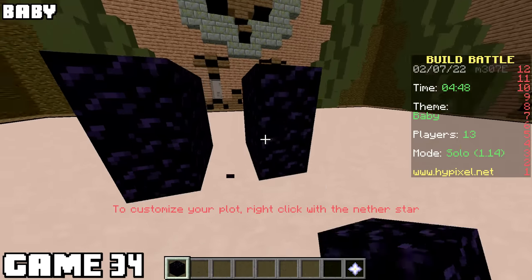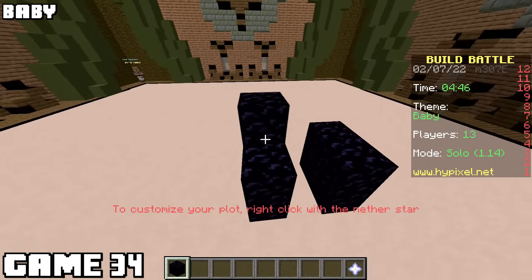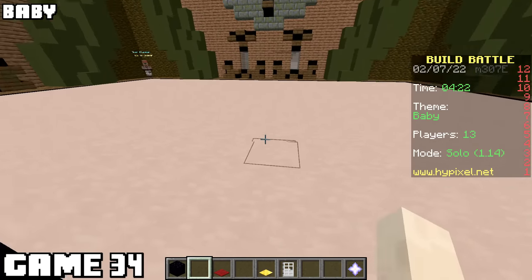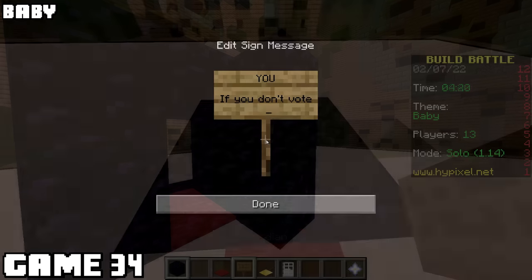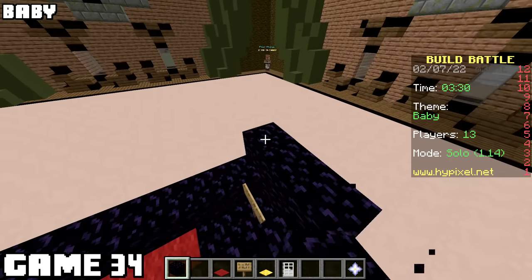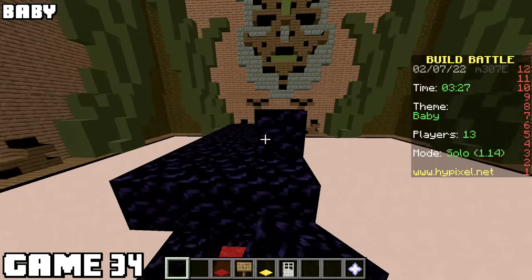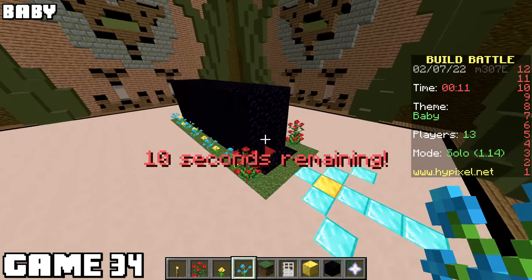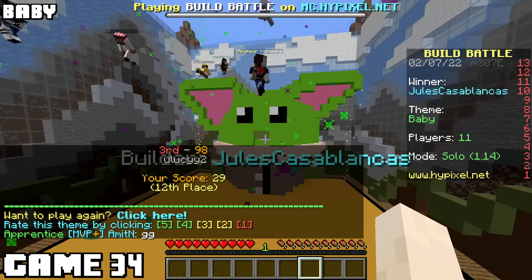Game thirty-four, the theme was baby, and if you ever play build battles, don't do what I'm about to do. I didn't feel like making a baby, so I made a long room with a sign that says 'you' if you don't vote legendary - implying that if they don't vote me good for my terrible build, they are a baby. Don't ever do anything like this. It won't work. I came in dead last. Baby Yoda won.